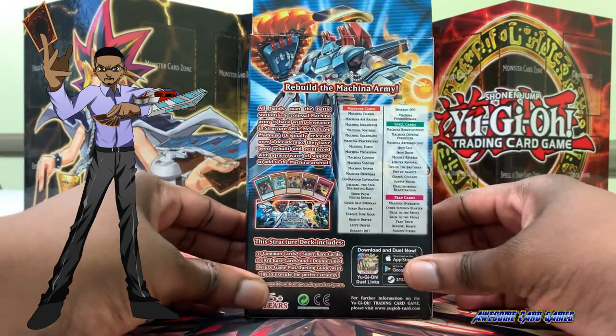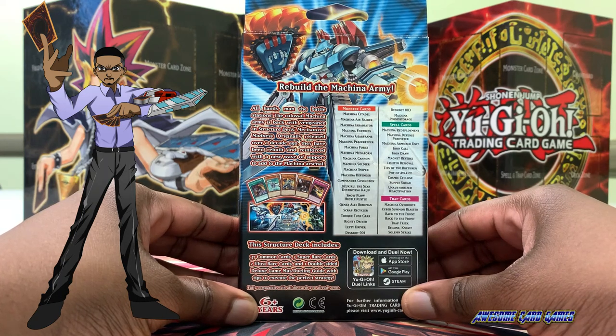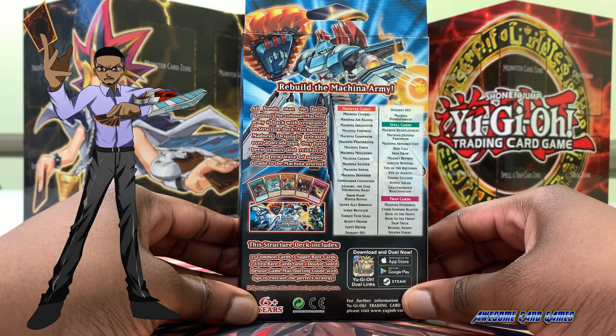Let's check out the back. Rebuild the Makana Army — all hands man the battle stations. The colossal Makana Army is back with vengeance in Structure Deck Mechanized Madness. Originally released over a decade ago, they have been rebuilt and reinforced with a new wave of support. The Structure Deck includes 37 common cards, 3 super rare cards, 2 ultra rare cards, and 1 double-sided deluxe gaming mat and dueling guide with tips to execute the perfect strategy.